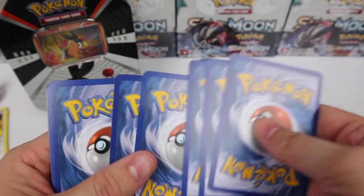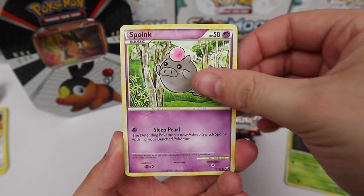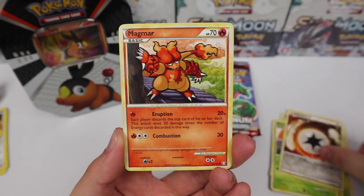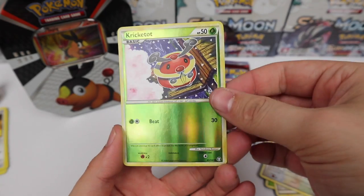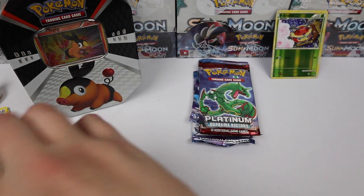Okay, we have the HeartGold SoulSilver Triumphant pack now. We have Illumise, a Spoink, Volbeat, Kricketot, Yanma, a Rescue Energy, a Magmar, Porygon 2, Kricketot Reverse, and an Elekid — regular rare, it's a baby.